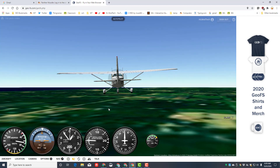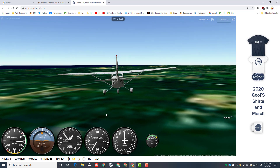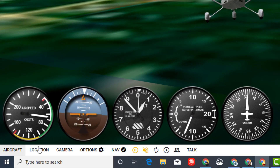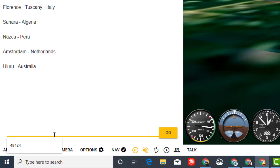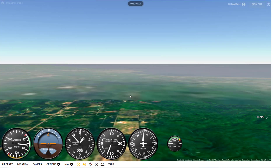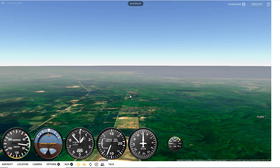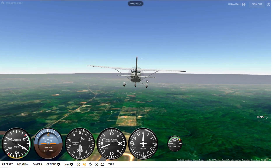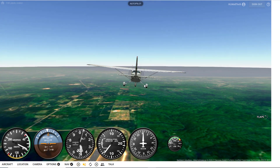Right now I want to try and get this Cessna to Sawyer International Airport. We're gonna do that by hitting pause, going down to the location, and in the search box I'm going to type 'Sawyer International Airport.' The better you spell it, the more chance you'll get there. If this works we should be in the Upper Peninsula of Michigan — and I think right out there that is Lake Superior. So let's go fly at it. I'm increasing my throttle.